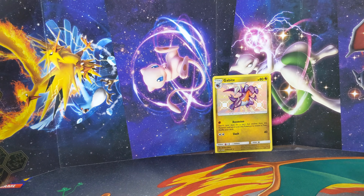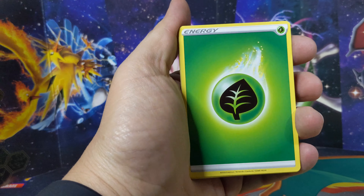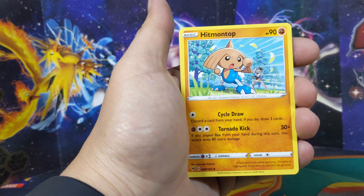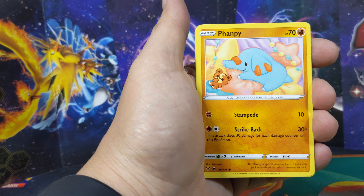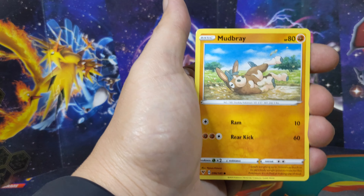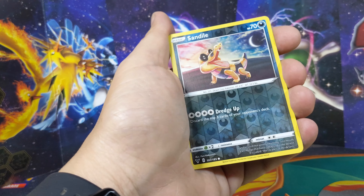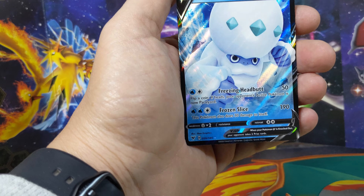Code card - just trying to fix the light real quick. Leaf Energy, Drone Rotom, Electrike, Pinabow, Mudbrae, reverse Sandaconda into a Galarian Dharminiton.